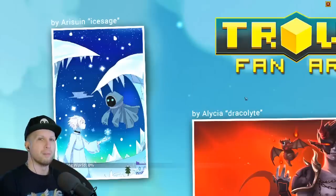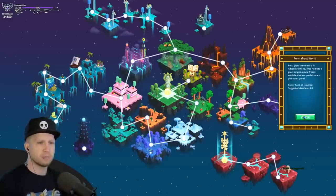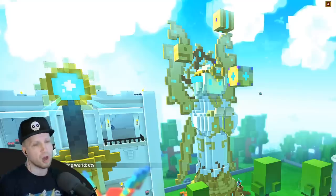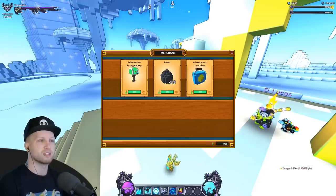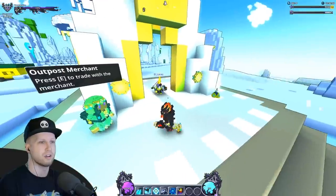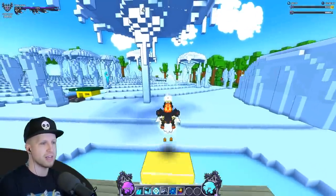Basically the way these boxes work — and lockboxes in general — is anywhere from Frost and up to U6, including the elemental worlds, there are going to be quest NPCs. You can complete their quests and upon completion there's a random chance one of these boxes pops into your inventory. You then have to trade the adventurine you grind in order to get a strongbox key, because the key is required to open the box.